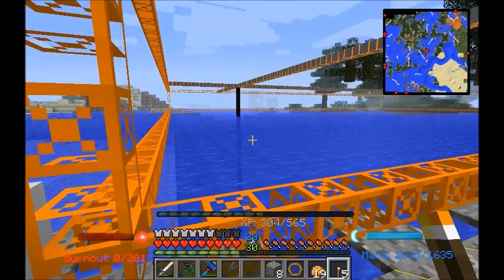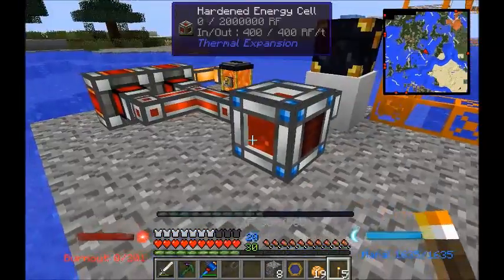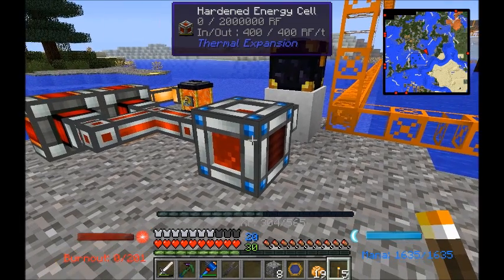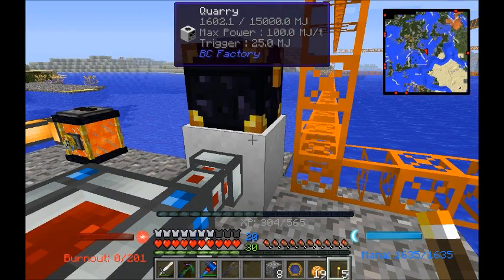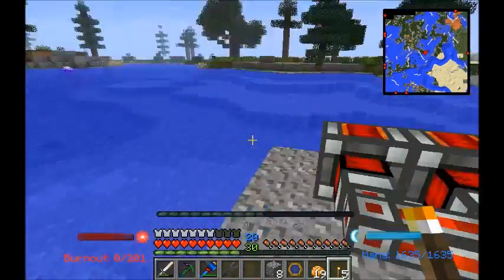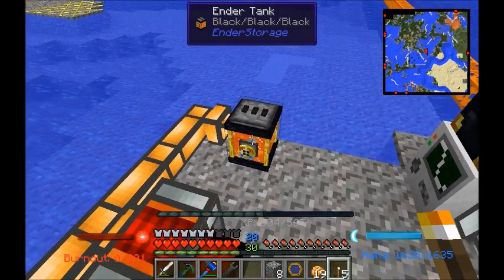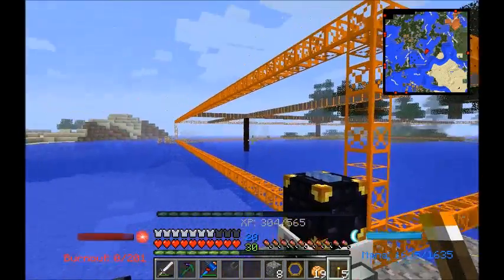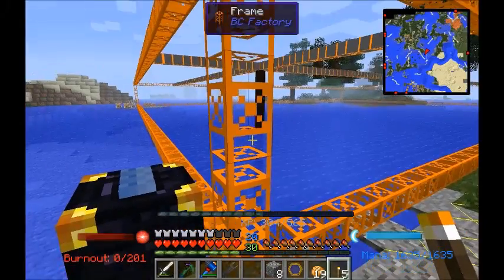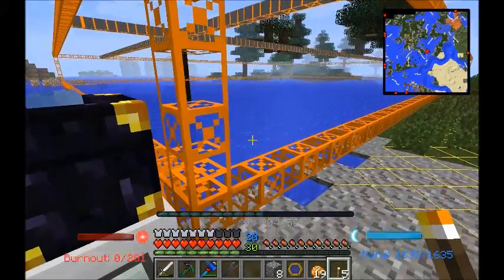This quarry will keep itself chunk loaded, so as long as you have power to it, it will run even when you are not here. I was running energy cells back and forth — the energy cell is empty because we're just using all the energy we're making. So I grabbed two magmatic dynamos, which just need lava. Hooked up an ender tank with fertile lava — so that keeps these fed and they're going to run continuously. The quarry is going to run continuously until it gets down to bedrock, and then I will have to pick it all up and move it.